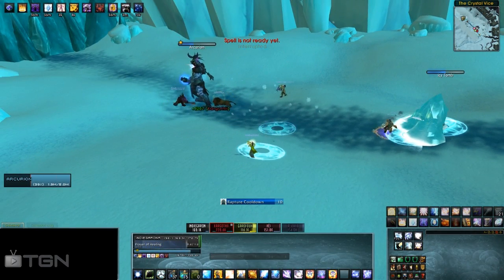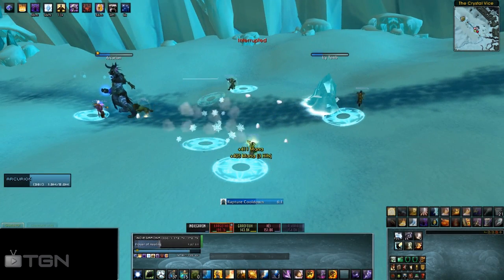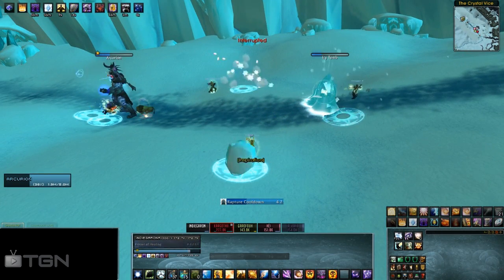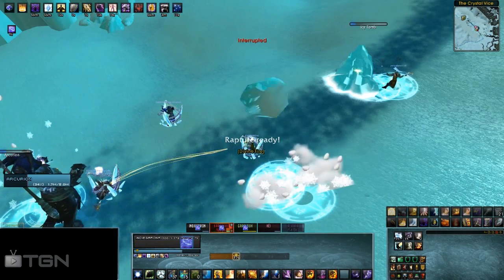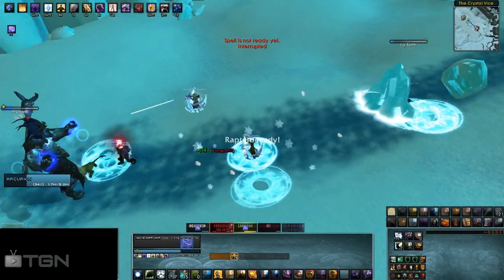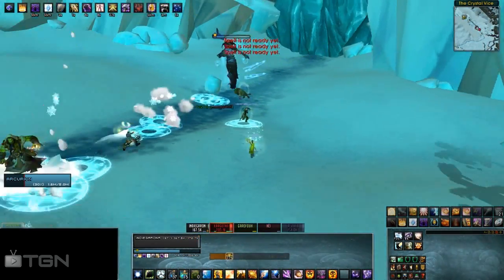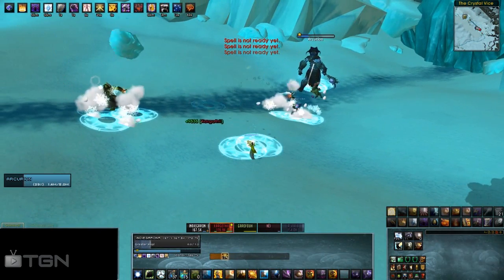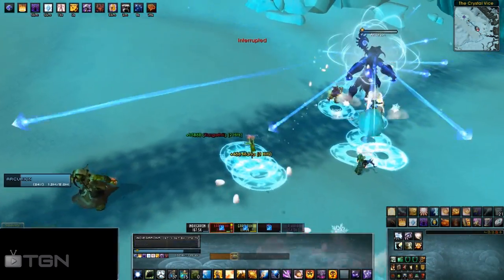The Frozen Servitors are his minions from above that hurl down boulders. Move when you see the ground effect underneath your feet, as each icy boulder will deal between 19,000 and 21,000 frost damage. It's not going to kill you outright, but standing in it for too long will make your healer very angry.